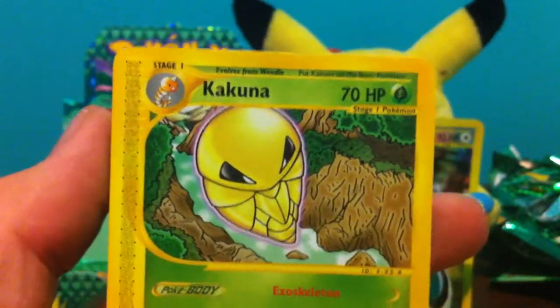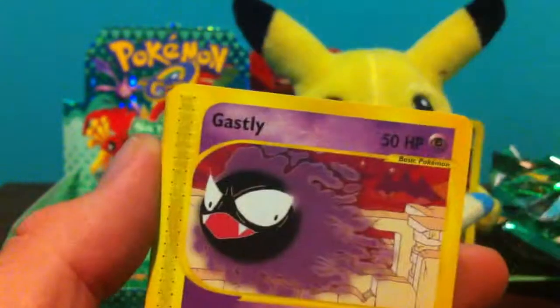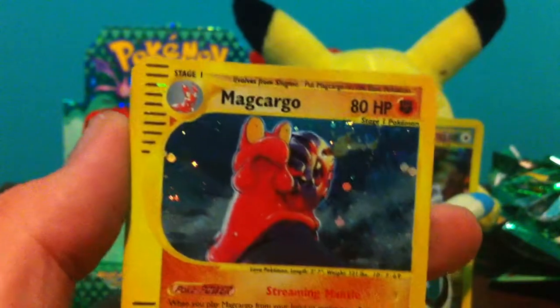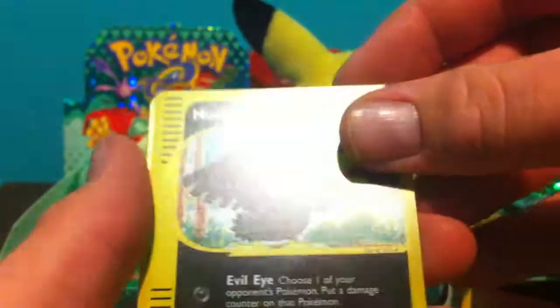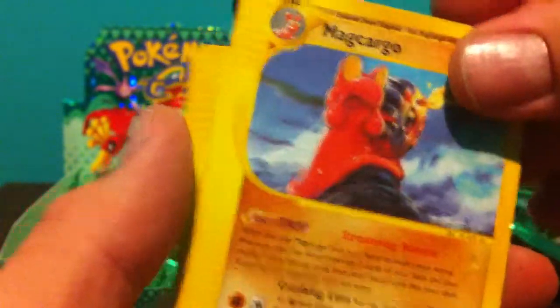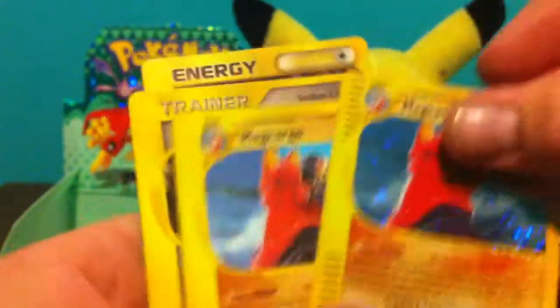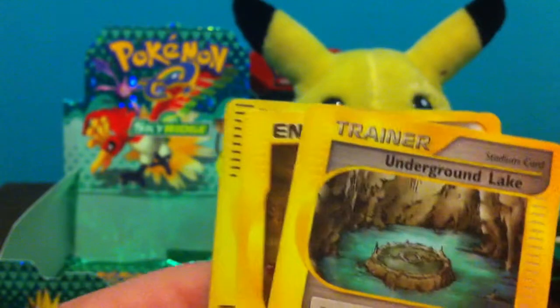Okay, so we have Kakuna, Haunter, Swinub, Gastly, Magcargo Hollow — different one, that's cool. A Mercurial Reverse Magcargo — oh, cool. Got the Rare and the Hollow with this Magcargo. An Underground Lake and Retro Energy.